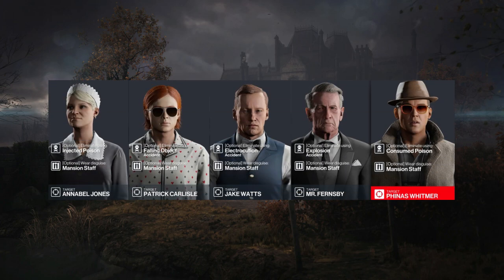Moving on to our targets — today we have 5 of them. All must be eliminated whilst disguised as the Mansion Staff: one via Injected Poison, one via Falling Object, one via Electrocution, one via Explosion, and one via Consumed Poison.